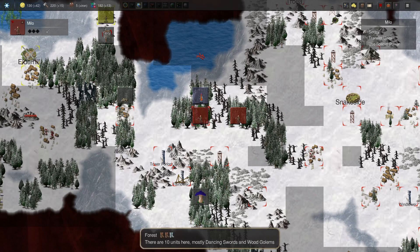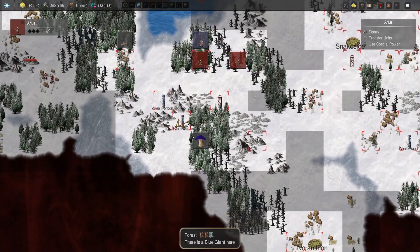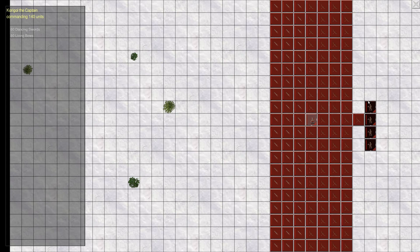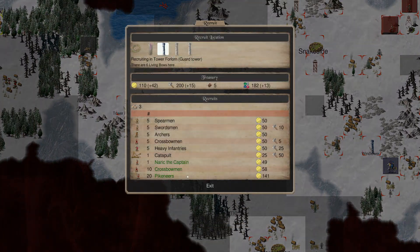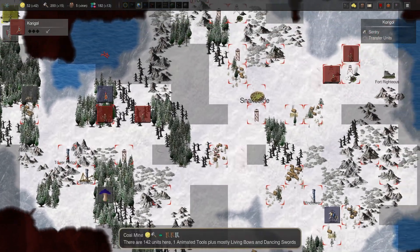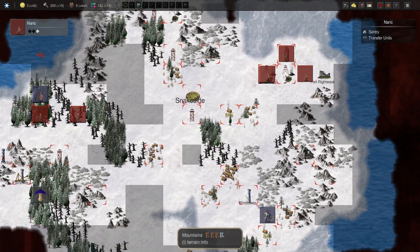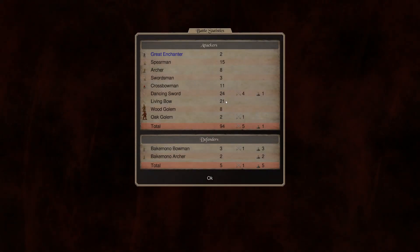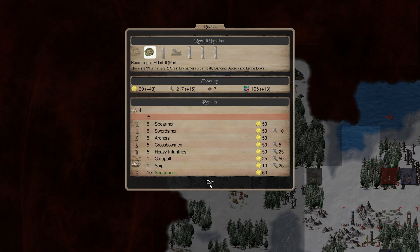Milo, you're going to come here. Go ahead and create the wood golem there. Let's transfer all of those. Come back. In this tower, what can we get? The ten crossbowmen are fantastic. We'll do that and actually hire a captain back here - Narek. Go ahead and take Fort Righteous there. Battle in a port - we lost one dancing sword but killed all five of them. Ten spearmen for sixty gold - I don't have that. That would have been great, though.